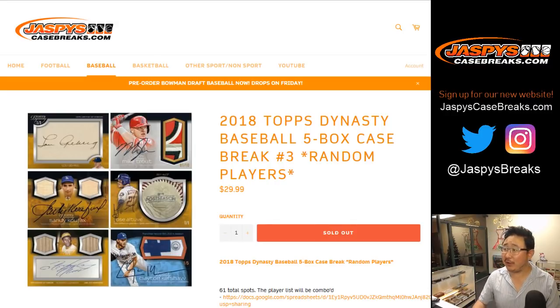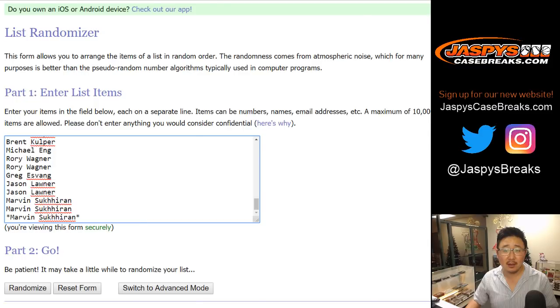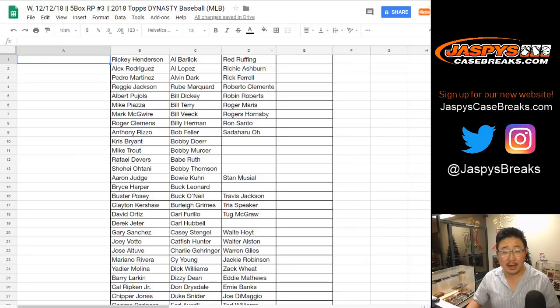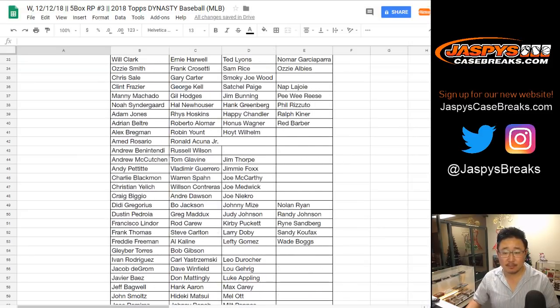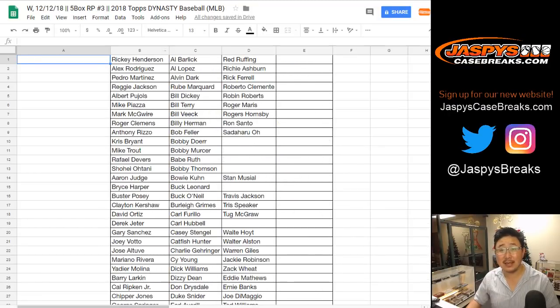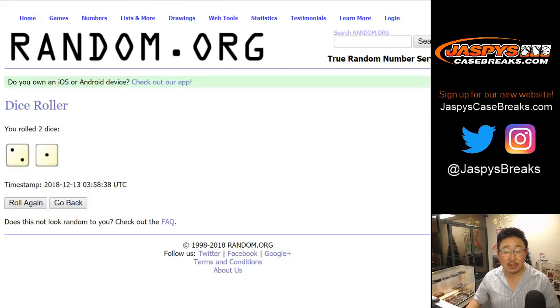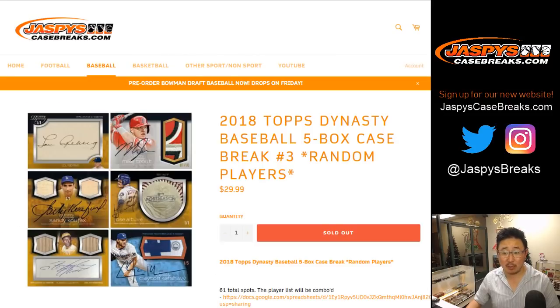Good evening, everyone. We finally did it — we filled up that 2018 Topps Dynasty Baseball 5-box random player break number 3 from jazbeescasebreaks.com. Remember, we just randomized your names, not the players, which are all right there and which you can access on the website on the product page. Let's roll the dice.